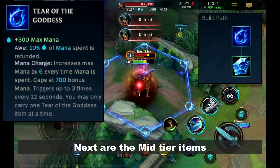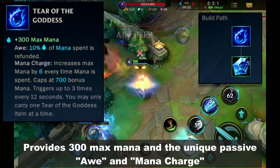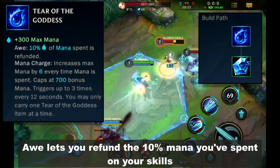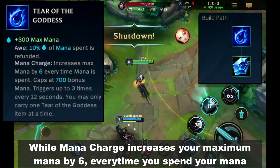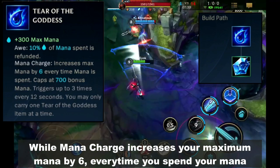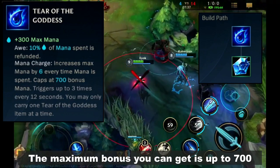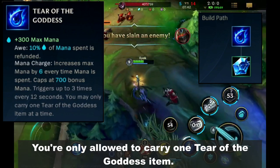Next are the mid tier items. First one is the Tear of the Goddess. It provides 300 max mana and the unique passive Awe and Mana Charge. Awe lets you refine 10% of the mana you've spent on your skills, while Mana Charge increases your maximum mana by 6 every time you spend mana, typically through skill usage. The maximum bonus you can get is up to 700. You're only allowed to carry 1 Tear of the Goddess item.